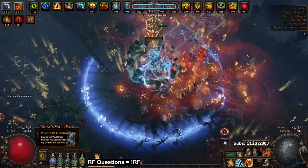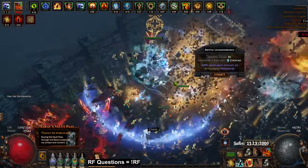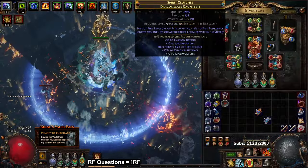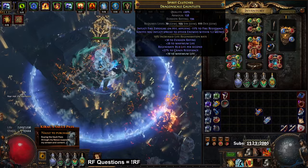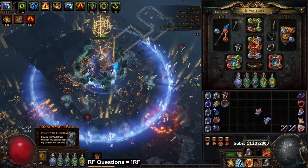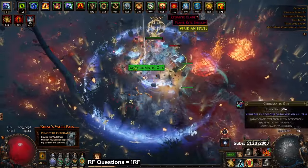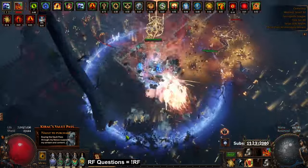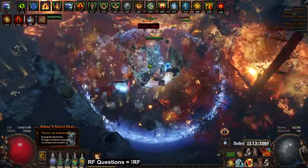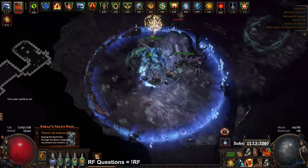A lot of people are going to ask how your explodes are so good. You really don't need to do anything special. If you're following the build guide, on my gloves I have fire proliferation — ignites you inflict spread to other enemies. That right there is the key. Don't worry about the fire exposure — that's there because I didn't feel like spending more Alchs, but it doesn't really do anything important. Other than that, the more mobs you shove into your map, the more explodes you're going to get.